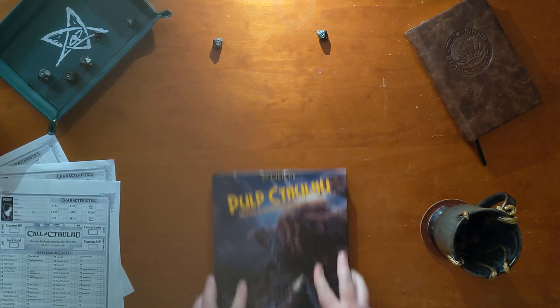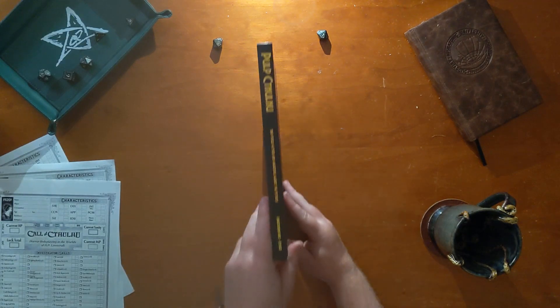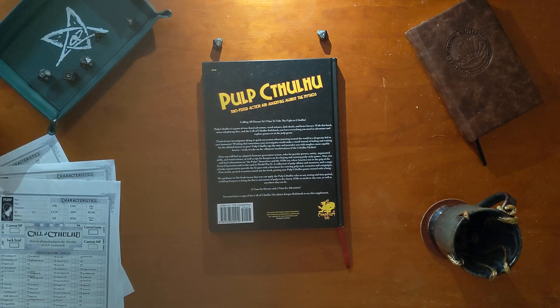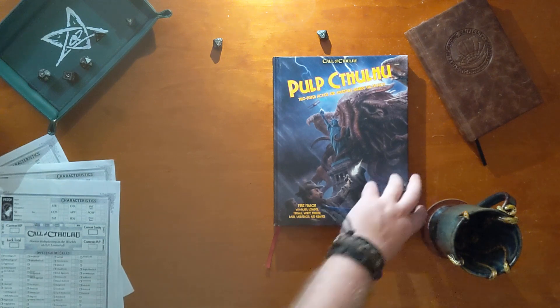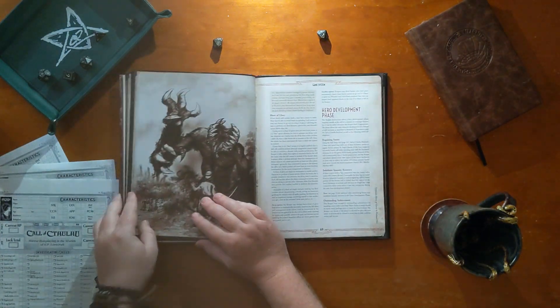Welcome to Chaosium's video unveiling Pulp Cthulhu: two-fisted action and adventure against the Mythos. Pulp Cthulhu is a supplement for the Call of Cthulhu role-playing game. This book introduces a set of new mechanics which allow you to further customize your Mythos role-playing experience, as well as a wealth of historical information relevant to the Call of Cthulhu setting. The book contains three main sections.